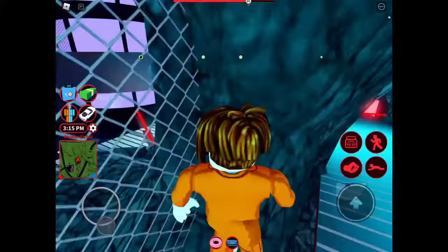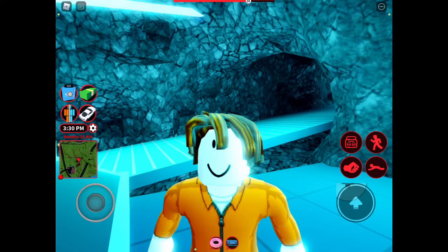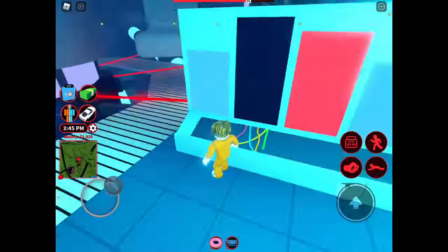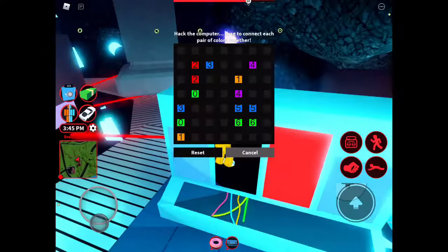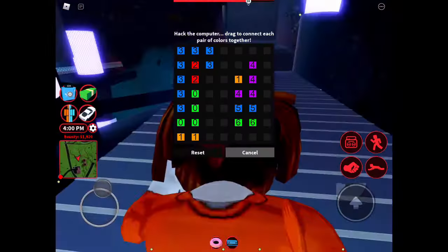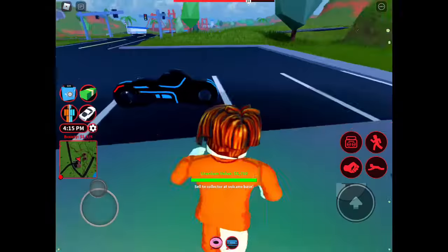Solve this super duper easy puzzle real quick. Look at this bacon face. Okay, so now I'm inside. I'm going to be solving this puzzle. And it just disappeared. Getting myself another puzzle so I can solve. There it is. And another easy one, so I just have to do the one. So now I'm on top of here and now I'm going to solve this last piece of puzzle and get on the volt bike.